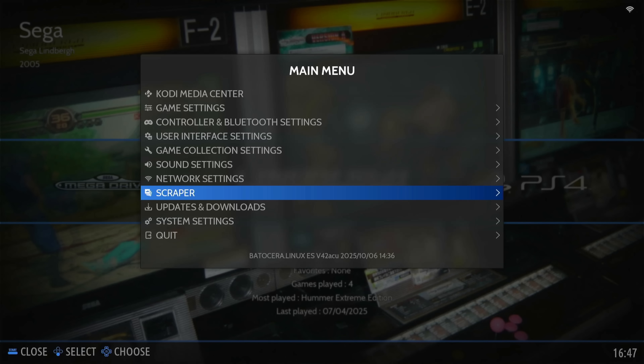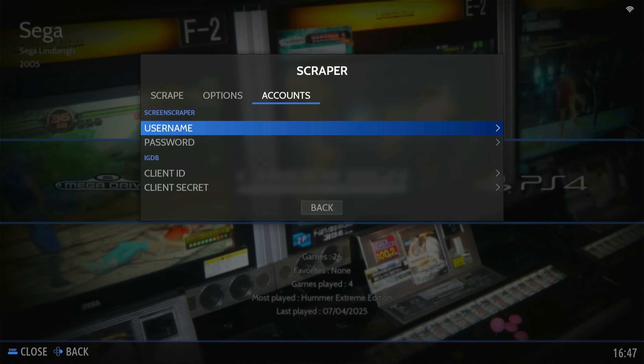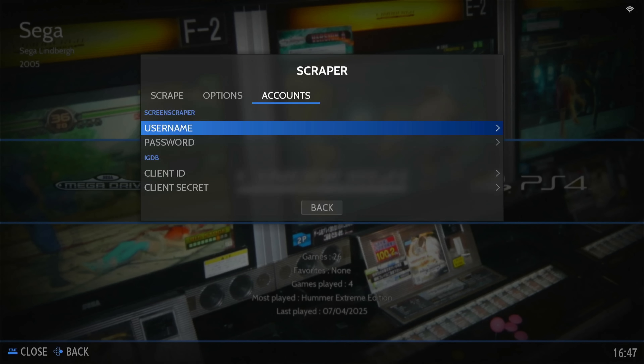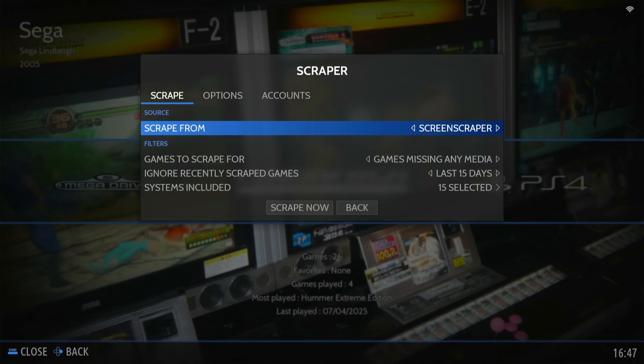One random thing that I found while looking through the menus was in the scraper menu — they've changed it. It looks different now. It's not a big deal at all, but it's just interesting to me that this menu has been altered. Shout out to the devs for doing something new with the scraper menu.